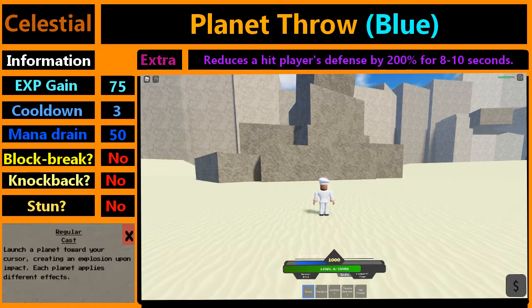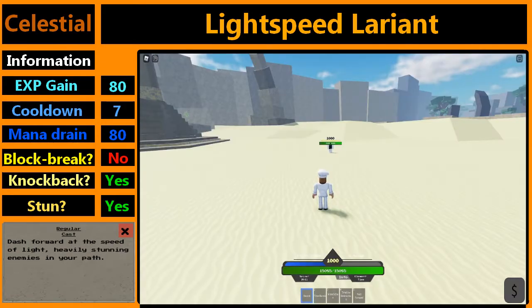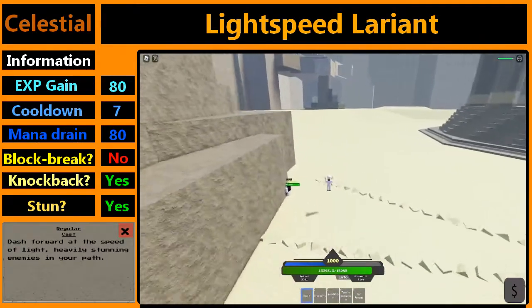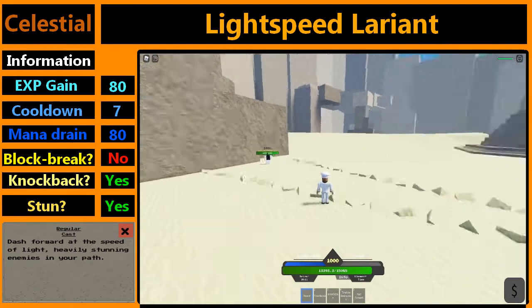The second move is Lightspeed Clarinet. It's a move which dashes towards a direction, resulting in anyone in the radius getting hit, ragdolled, and stunned. During the move you can also move around, and the move takes 80 mana. This is what getting hit by a Lightspeed Clarinet looks like. As you see, I'm stunned for a decent amount of time — I got ragdolled and it does a lot of damage.